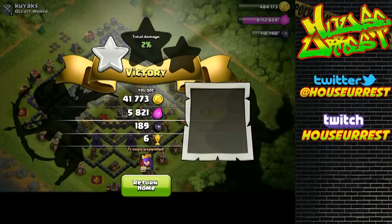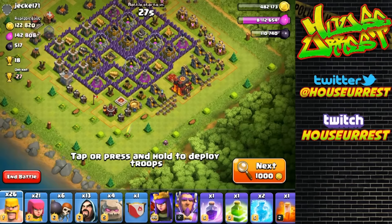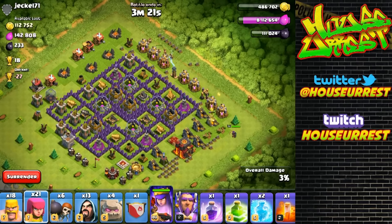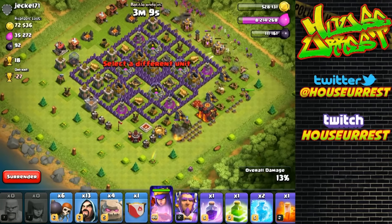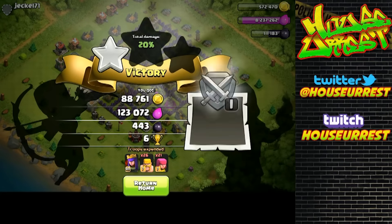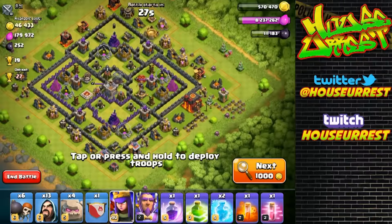In today's video we are going to be focusing on how to farm in and around 30k dark elixir in an hour only using your heroes. This is 100% profit - you don't have to put in a single troop. All you have to do is use your heroes. As you can see here, we have a sped-up video of me - I just farmed this 30 seconds ago.